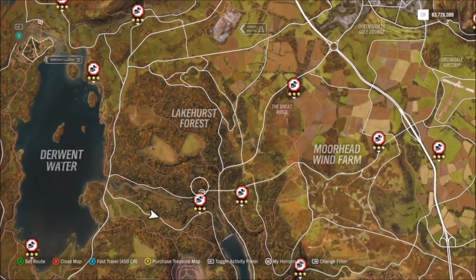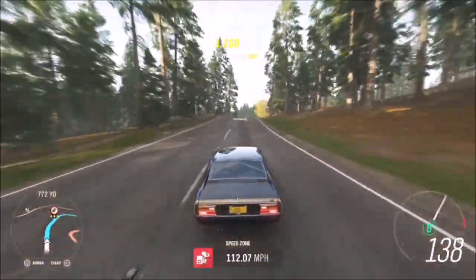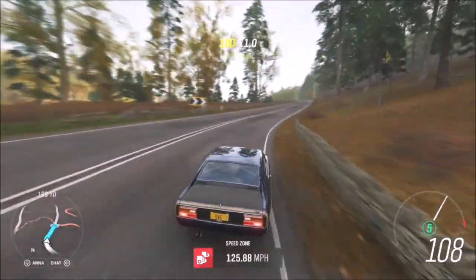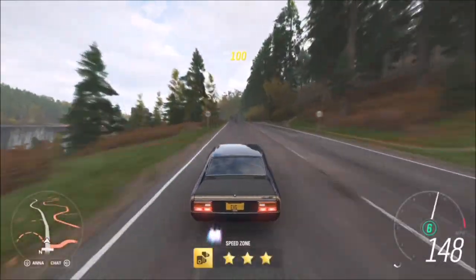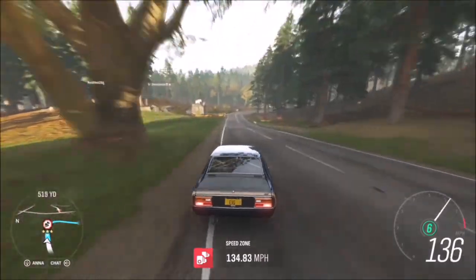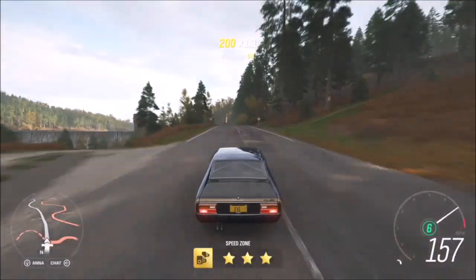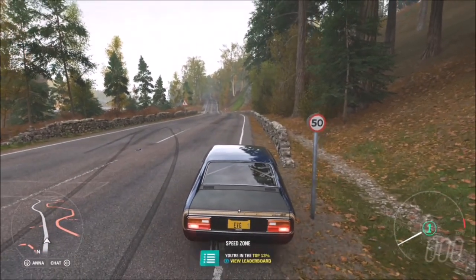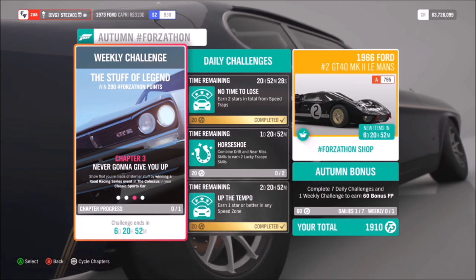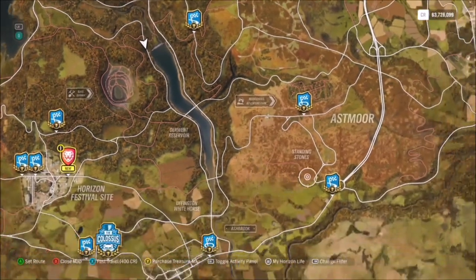The second challenge is actually fairly easy. You can filter your speed zones to whichever one you want, but I went for one called Forest Green. The reason I chose this one is because all you need to do to get three stars is hit 90 miles per hour, which is very easy in the Ford Capri with the tune. You can use the same speed zone repeatedly, or different ones. You don't have to get three stars every time, but it's quicker to do three runs at three stars. It literally took me about two minutes - just one run, turn around, another run, and you've got nine stars.